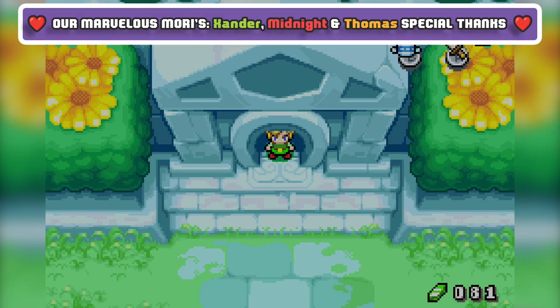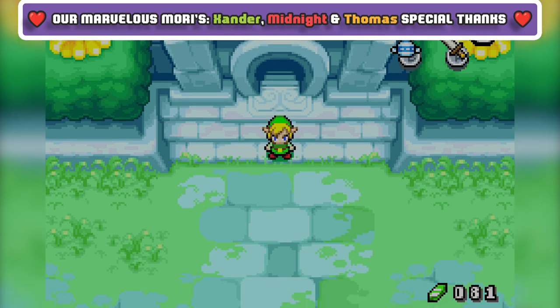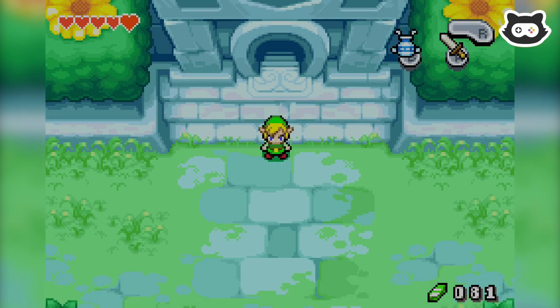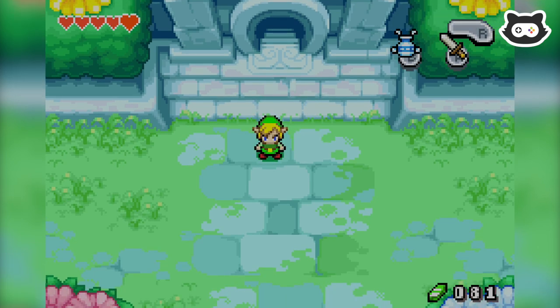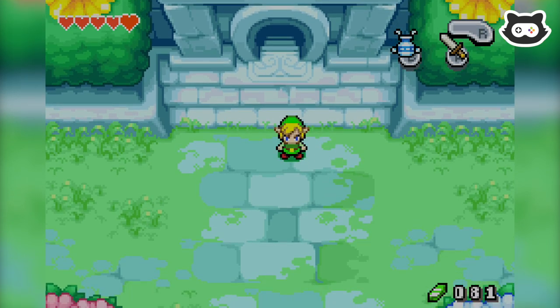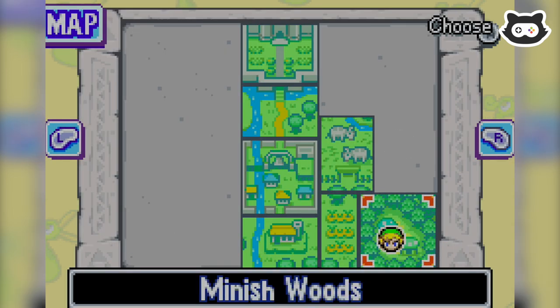Hey everyone, welcome back to another episode of Maury's Plays Let's Play of Legend of Zelda: The Minish Cap. We're in episode 4. For those asking, we are playing on the Virtual Console on the Wii U. The picture is just a little bit more crisp than playing through the Game Boy Player. We've just completed the Minish Wood section, got our first element — the Earth Element — from the Deep Wood Shrine.